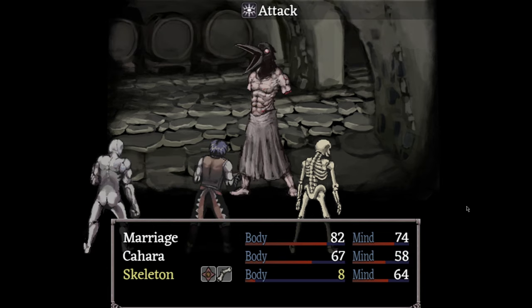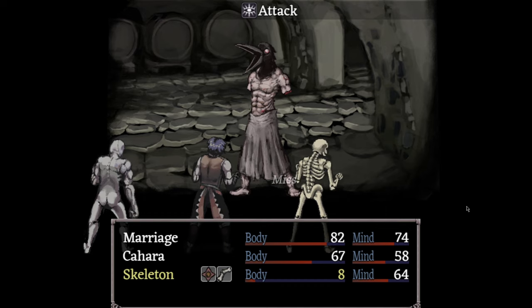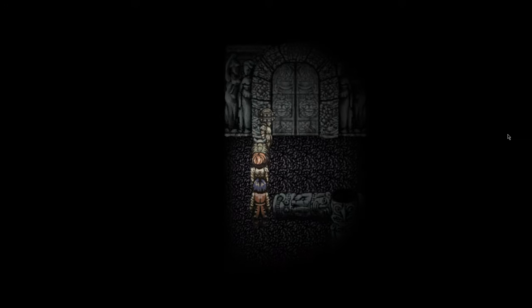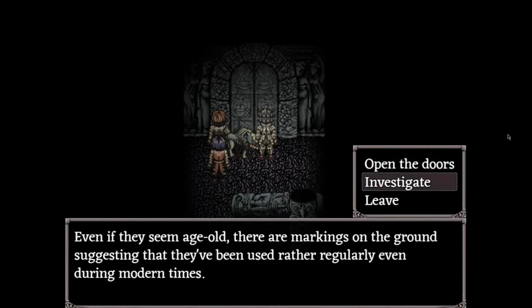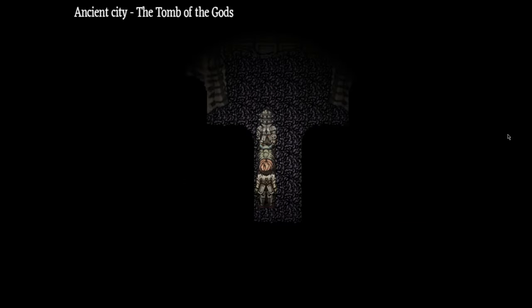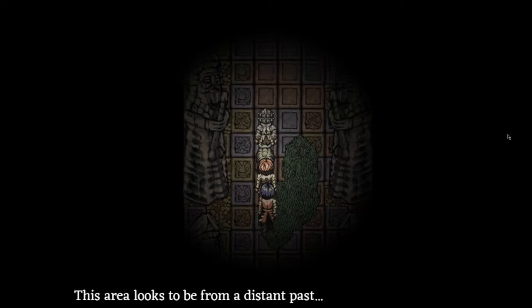My strategy here — which may not be the best — is to take out his mauling arm and then do your best to whittle his main torso health down. He surprisingly doesn't have a ton of health, only 1250. Killing the Crow Mauler grants you the Crow Mauler soul and the crow emblem key. But what does his key lead to, and who is the Crow Mauler? What is his story? What is his connection to the dungeon?